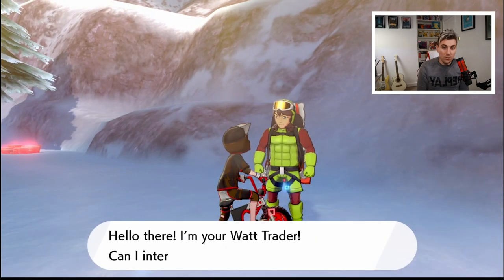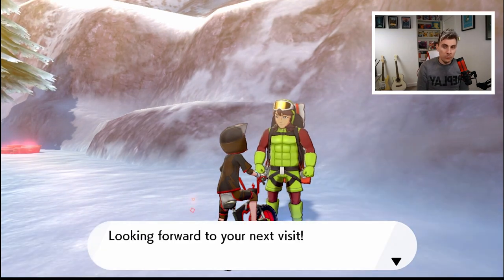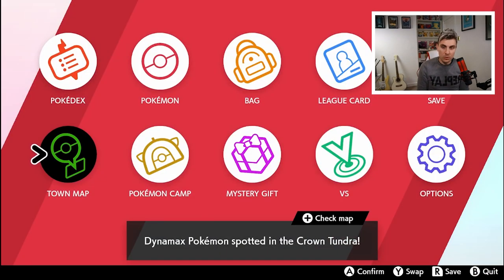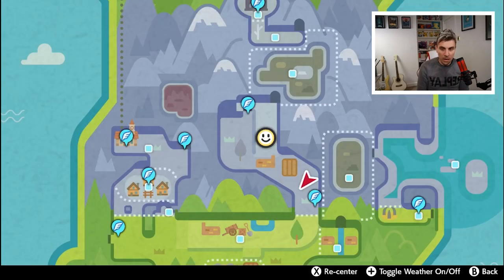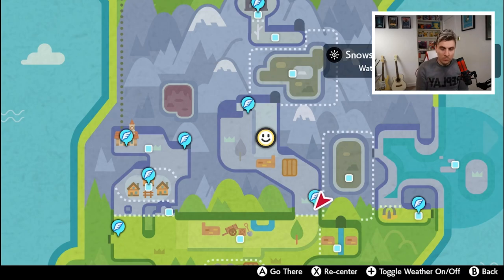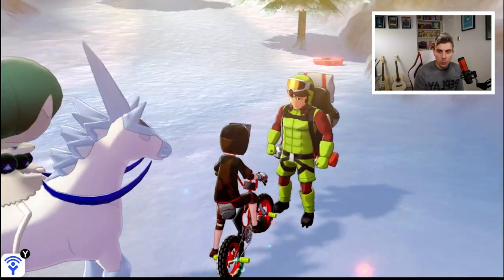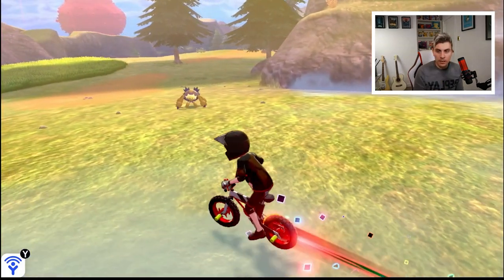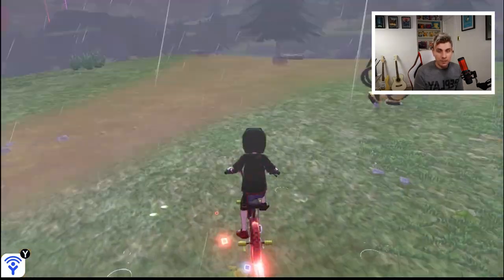Head up in this direction towards the snow caps and you want to come to Snowslide Slope — that's the one here, quite the tongue twister. This Watt Trader is all you need: just speak to him and once you've spoken to him, it will set a fly marker so you can fly to this point. This is our starting point — on the map it will always show you're there, and this is the fly point you need.